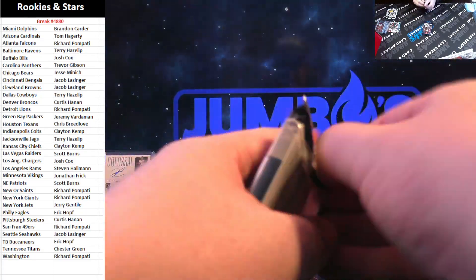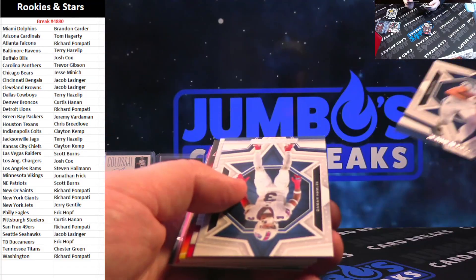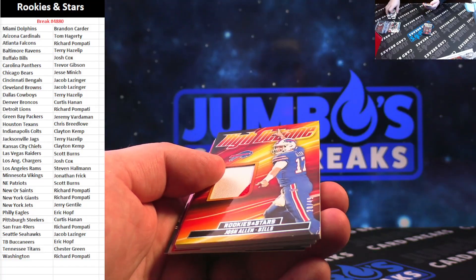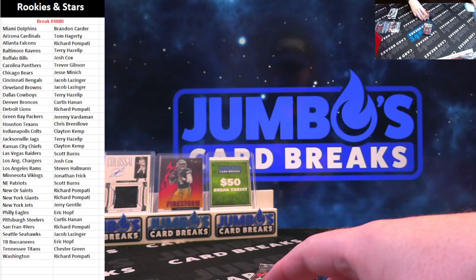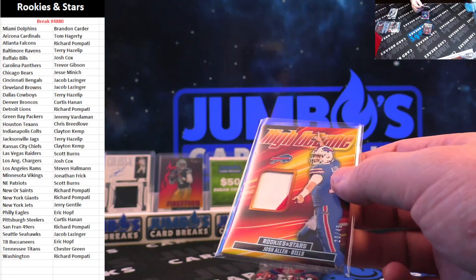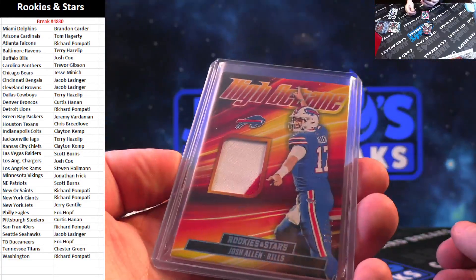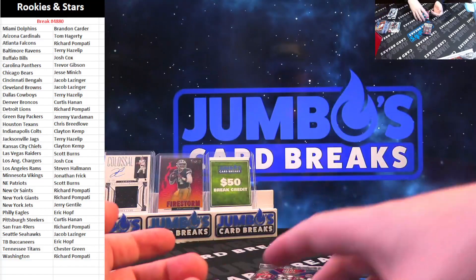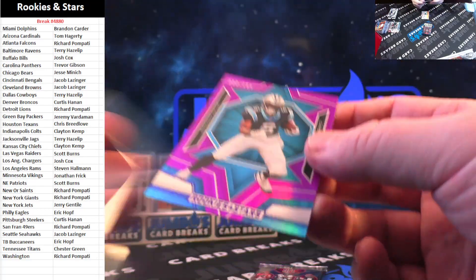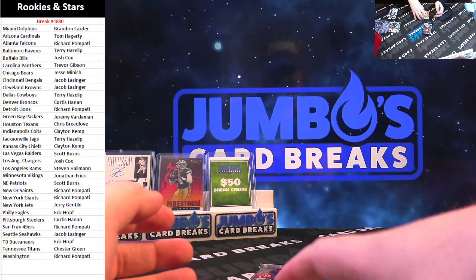Just two packs to go — this one is super thick. Is every pack a hit in this product? Josh Allen high octane, 20 out of 49 — little two-color patch. You're only supposed to get four hits a box and so far we've had a hit in every pack. We've got Miles Sanders to 199 for the Panthers.